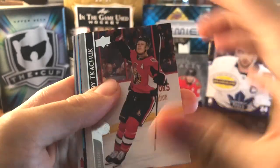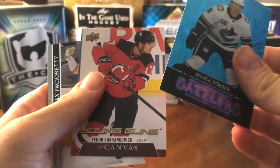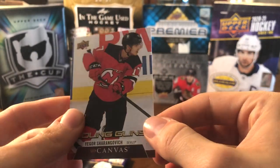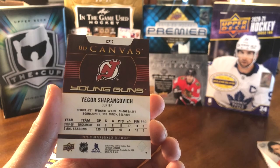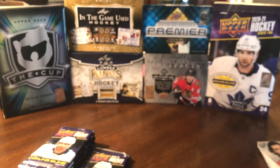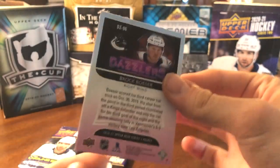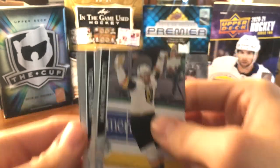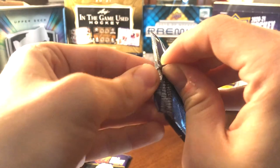Looks like we've got another Dazzlers in here — it's going to be Brock Nelson. And we have a UD Canvas Young Guns — Igor Sharangovich! Another killer box. He's actually playing for the Devils and playing pretty well — around 15 points as of when I'm recording. My first Young Guns Canvas of Series 2 — I'll take that gladly. And we have a Blue Dazzlers of Brock Nelson numbered 96 — awesome looking card. I think Dazzlers are one of my most favorite insert sets UD has ever done in this product.